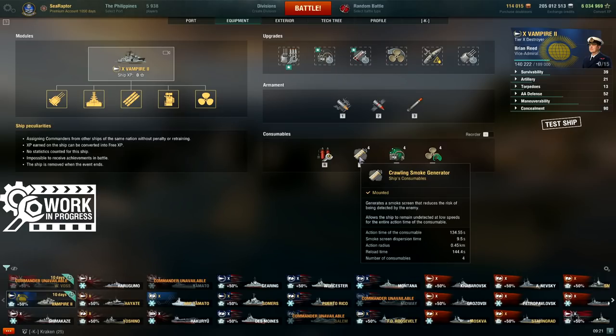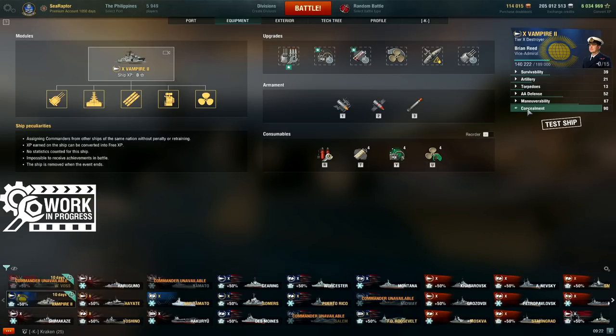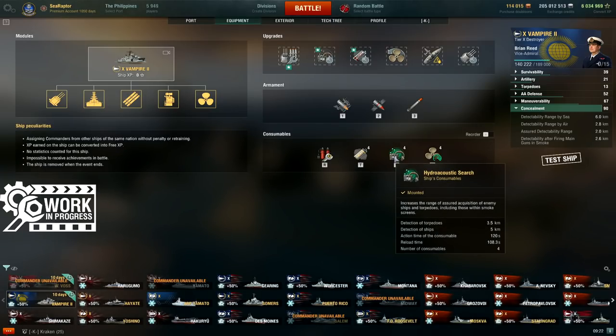Another difference from Haida and Daring worth pointing out is the Hydro. Haida's Hydro goes out to about 3.5km, and her gun firing bloom in smoke is around 2.7km, making destroyer hunting in a cap circle very challenging with a narrow window to fire undetected. Vampire II does not suffer this problem — she has a 5km Hydro, which is basically effective Tier 10 Cruiser Hydro, something Haida could only dream of. And while firing her guns in smoke, the bloom extends to just 2.6km, giving her a much larger 2.5km window to hunt enemy destroyers while concealed in her smoke bubble.